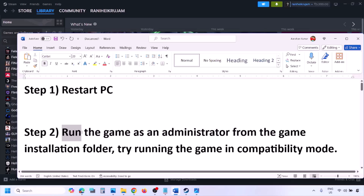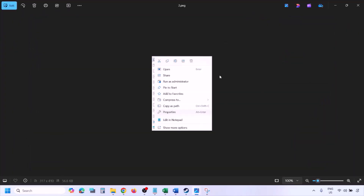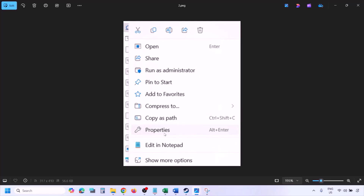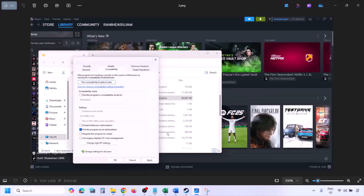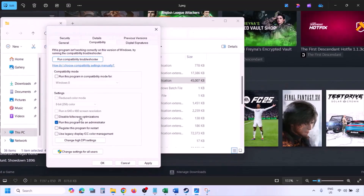The next step is to run the game as an administrator from the game installation folder. Go to Steam > Library, find the game, right-click and select Manage > Browse Local Files. Once in the game installation folder, right-click the game exe file, select Properties, go to the Compatibility tab, and put a check on 'Run this program as an administrator'. Hit Apply, click OK, and launch the game from the installation folder.